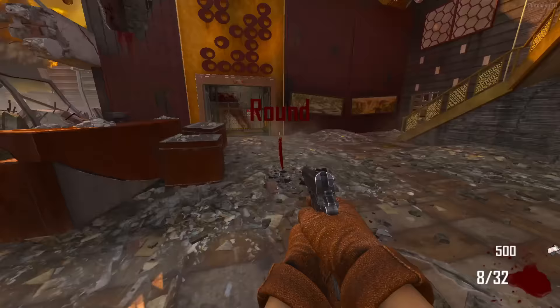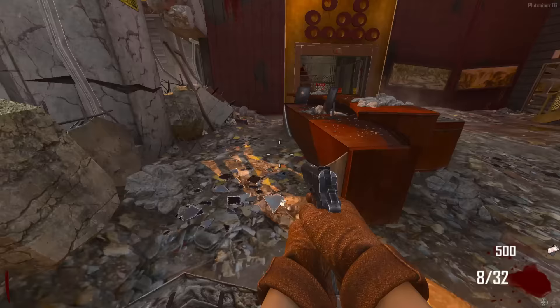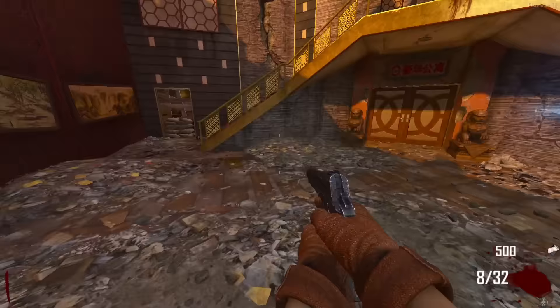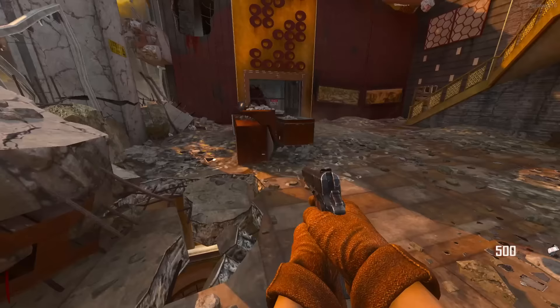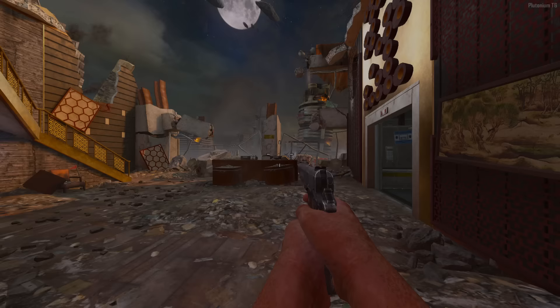On to our next easter egg: Die Rise. The steps are actually quite similar to the Maxis side, which surprised me. First thing I'm doing is fast-restarting until I get a Stulinger so I can hear Richtofen speak.